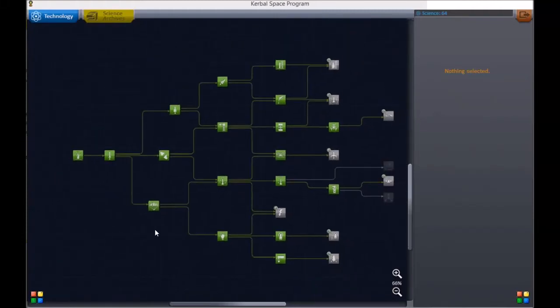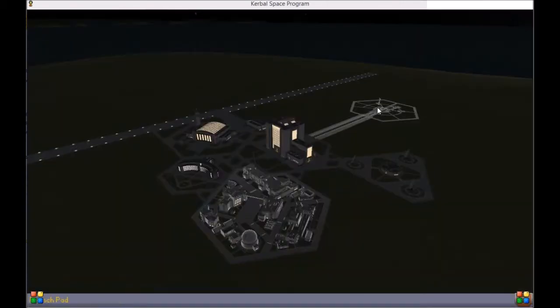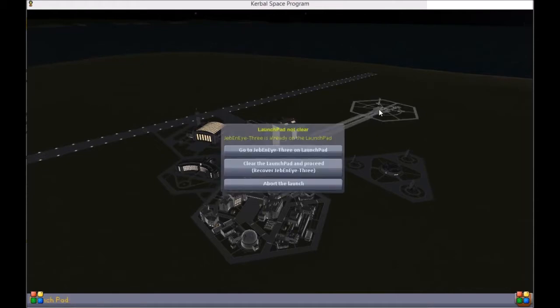Alright, this is my tech tree. Back when the rockets I'm going to be showing were made, I had a good portion of everything on this second row filled out, just to kind of give you an idea. You can definitely get to orbit right from the beginning, but it's not easy.